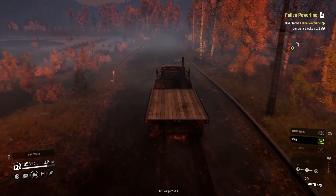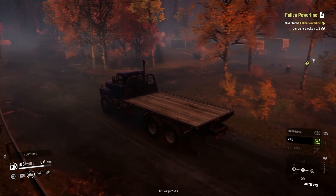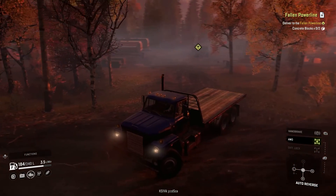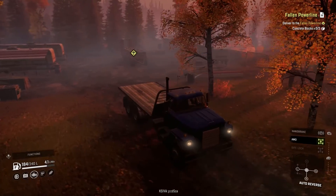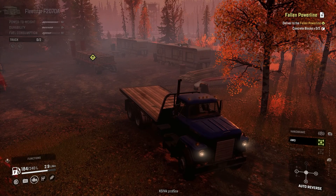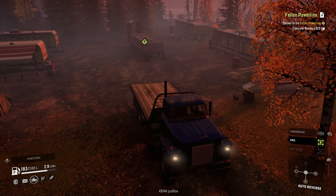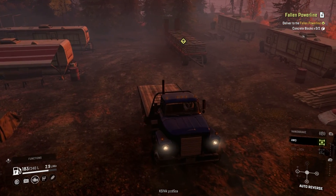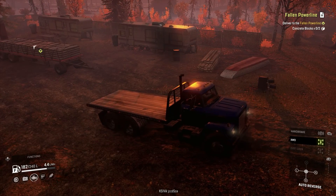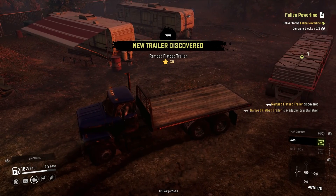It's a flatbed trailer — a long flatbed, I think it's a ramp trailer. There are our concrete blocks, four of them, so we actually have two left over after this mission. This is a mud pit in here — I'm probably going to get stuck, but that's okay. I'm going to back up to that trailer... actually no, I won't back all the way up — that's a trap. They want me to get stuck. Why can't I winch that trailer? It's probably not spawning in yet.